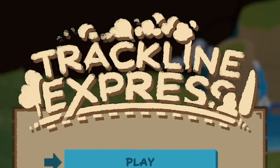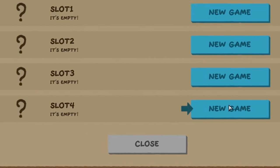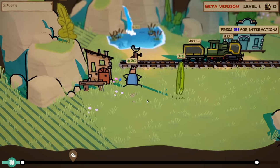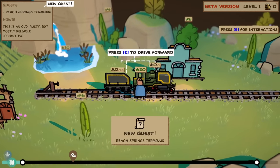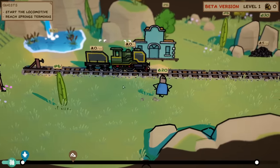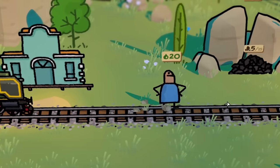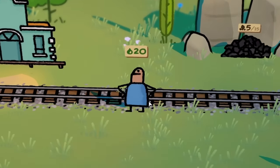Hello, fellow engineers, and welcome to Trackline Express. We're going to start a new game in slot four. Basically, the aim of this game is we need to survive on a train whilst there's a wildfire sort of chasing after us. What I love about this game is the weird sort of 2D/3D graphics — it's a 2D train, yet there's two tracks in 3D.